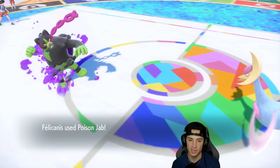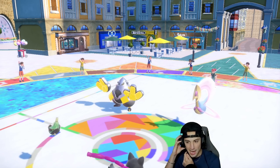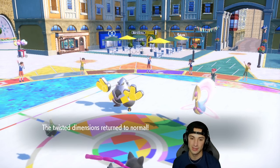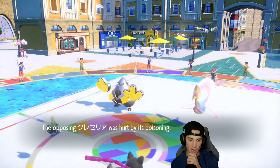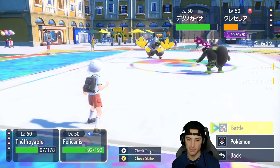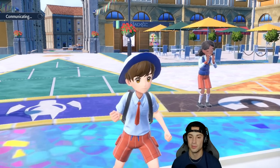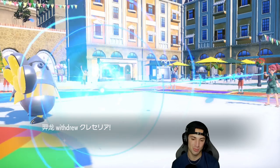Poison Jab hits for half damage and we get a poison. The reason half damage is so big is because once I cancel Trick Room I can go after Cresselia and KO it. I use Strength Sap to get back to full HP with a minus-one Attack drop on the opponent. Most Cresselia don't run Protect, so it either faints or they hard swap. He ends up withdrawing Cresselia — bulk up Okidogi turn one and two is really thriving for us.